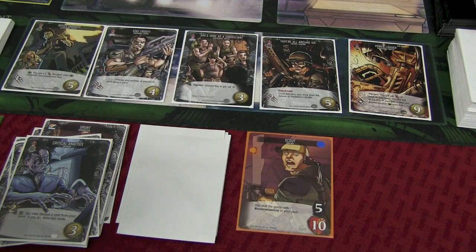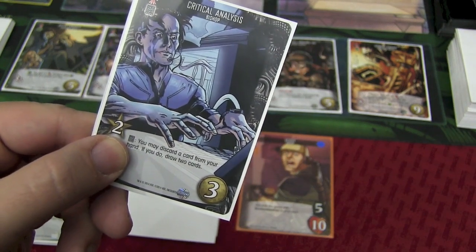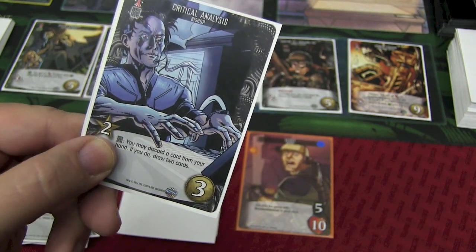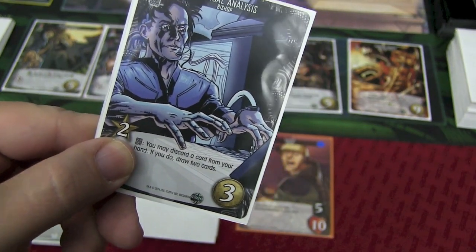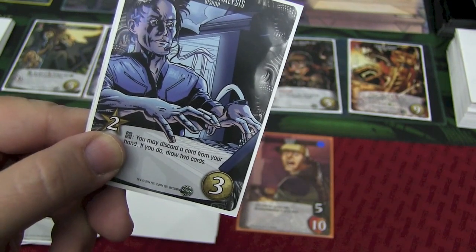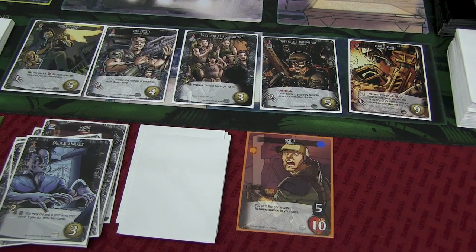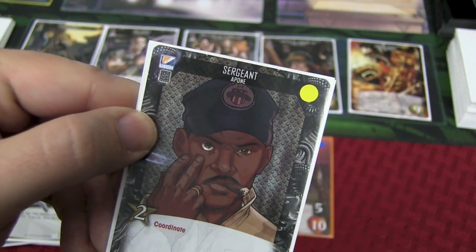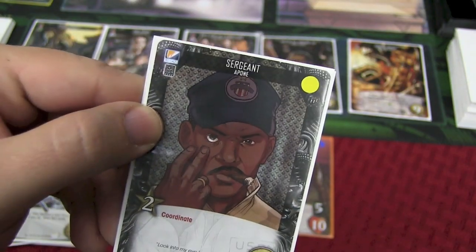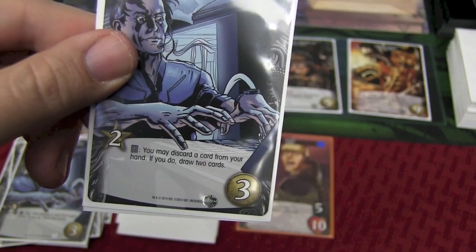Let's take a quick look at Bishop again. In this particular instance, his card has a class ability, designated by this icon. You may discard a card from your hand; if you do, you draw two new cards. This is an optional one — not all of them are. The way to activate it is you have a previous card played during your turn, like the sergeant here, who has that same icon. Once he's played, you can go ahead and activate Bishop's special ability.